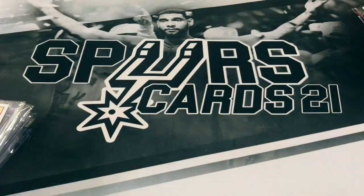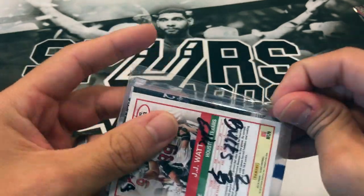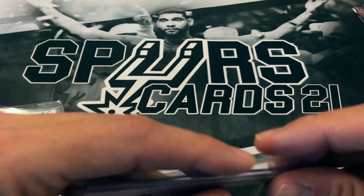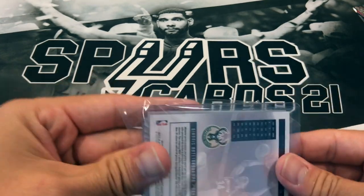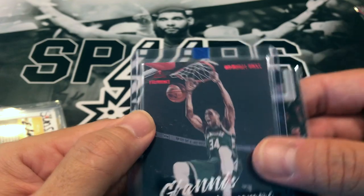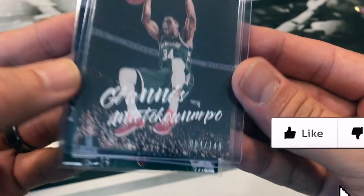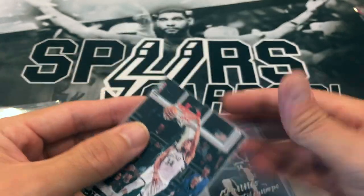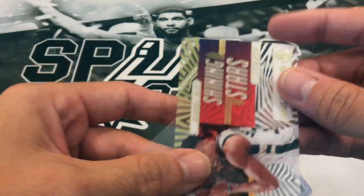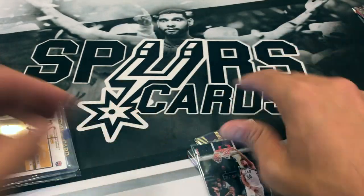Let's continue. This is the Bucks pack. One million years later we get it open - we got a Giannis, and another Giannis - red! Very nice. Auto out of 149. And there's two cards in there - very nice. Shiny Stars Giannis too. Hits just keep on coming. It's the acetate. Alright, that was a good one - the last two were pretty nice with the Bucks and the Warriors.